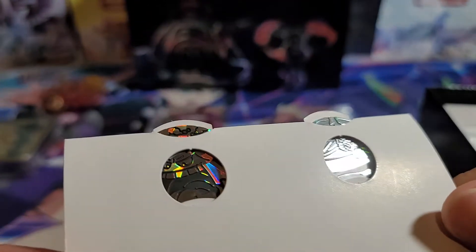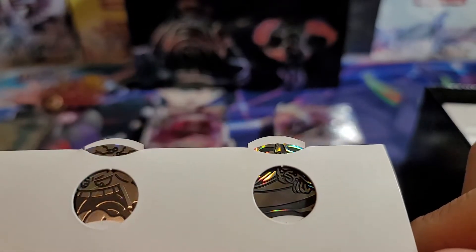We also get the flip coin. Can you see Gengar's little face? Yeah, and then Intelion's hand.